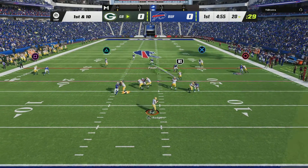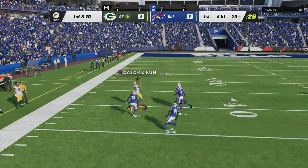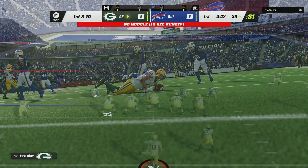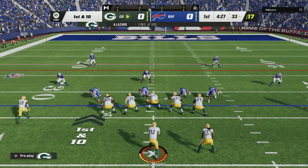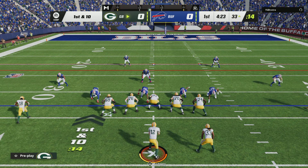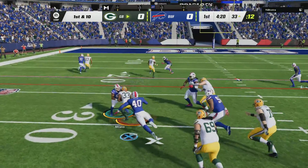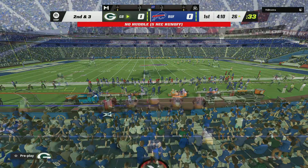Rodgers is going to come out throwing. He's going to take a shot right away. He's got a man complete, and he's going to be taken down at about the 33. Even later into his career, there aren't too many guys that can launch it downfield with accuracy better than Aaron Rodgers. And that's how you start a drive because you know they have this ball in their back pocket waiting for the right time to unleash it.